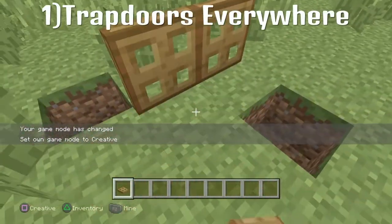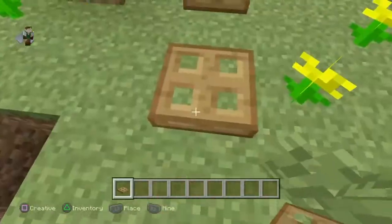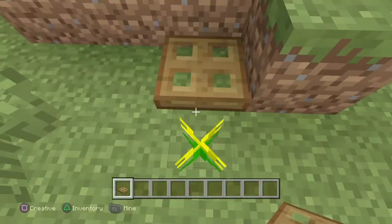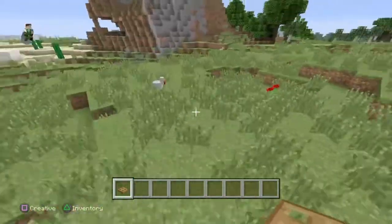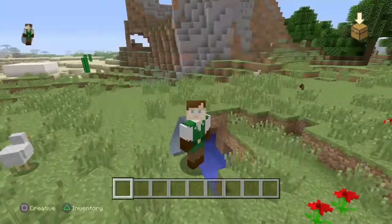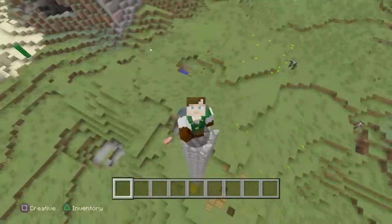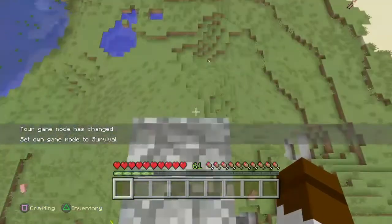So the first secret is that you can place trapdoors now everywhere — just like that. You don't have to do anything special, you can just place trapdoors everywhere. Ain't that great?